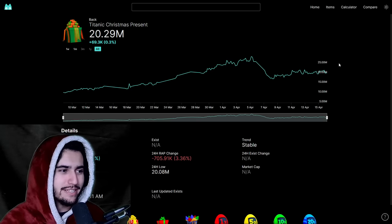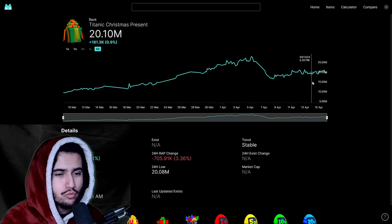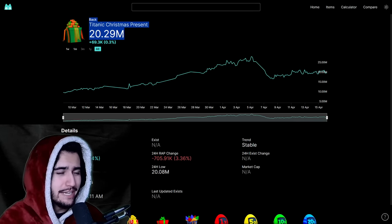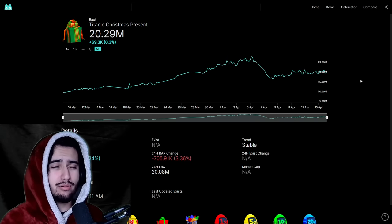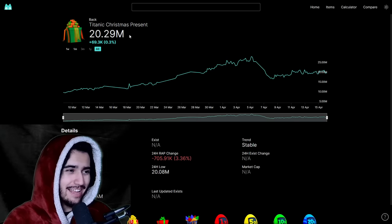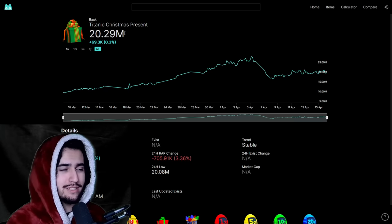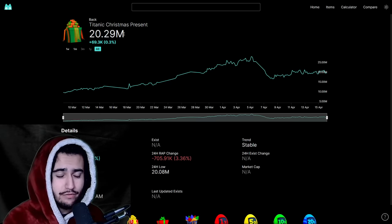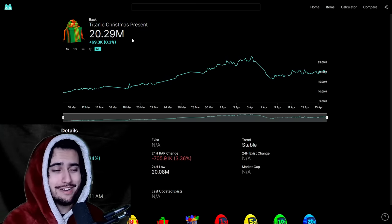My second best recommendation for holding value right now is the Titanic Christmas presents — I'm currently buying some of these up. I know a lot of you are saying you could probably get more when the next Christmas event comes in eight months, and you'd probably be right. But I personally like the Titanic Christmas presents because they give a lot of value: not only for the Titanic and the silver dragon inside, but also for the candy canes, hot cocoa, and cookies. A lot of people are still opening them, which is lowering the supply that we won't replenish for another eight months.